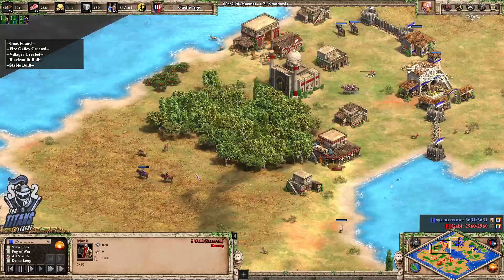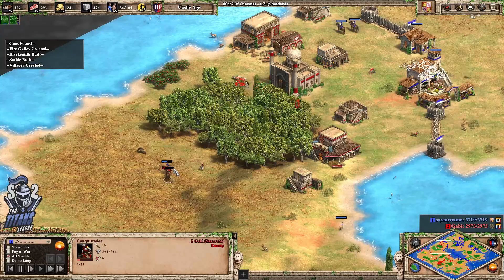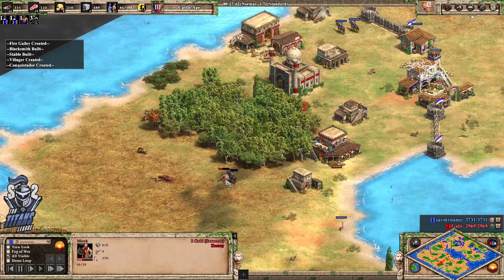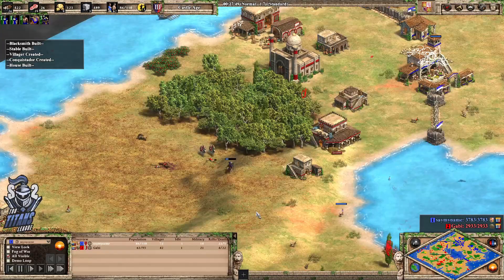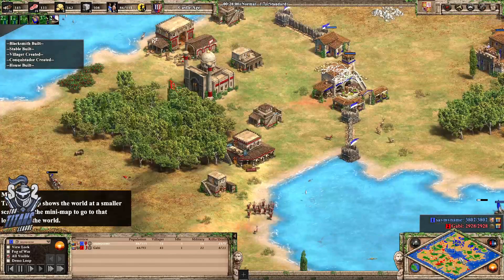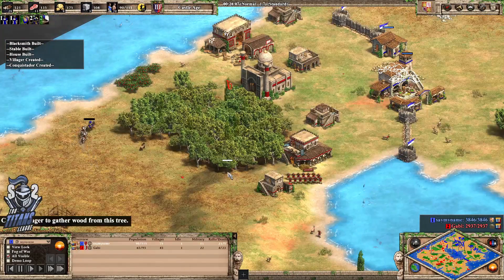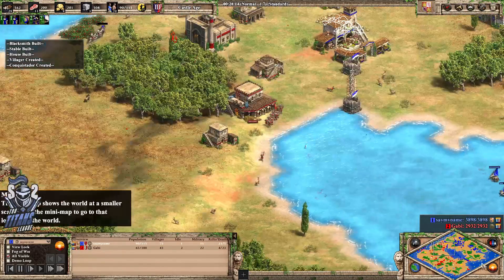What — a monk getting picked off! Another one. Actually nailing the conversion. And the conquistador — he's going to be able to clean him up though. I think that ends up being worth it for yellow there. Gabi is going to be able to clean up that last conquistador.